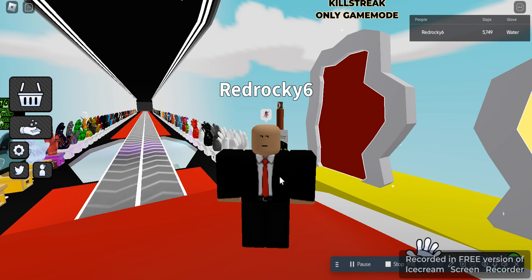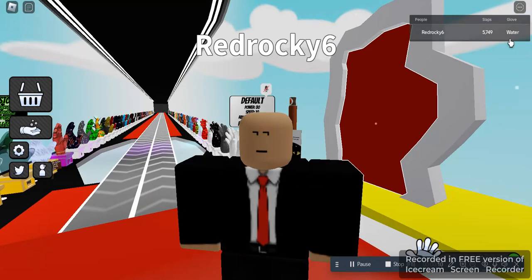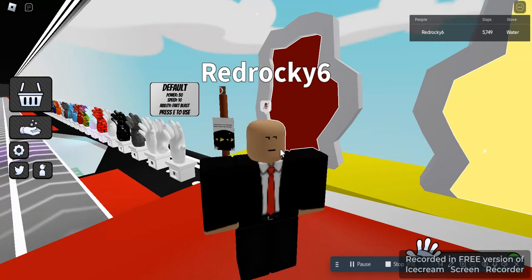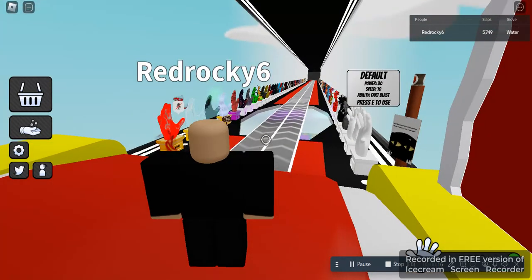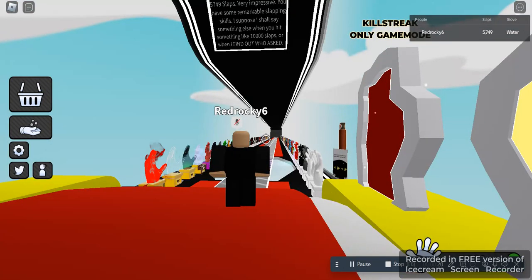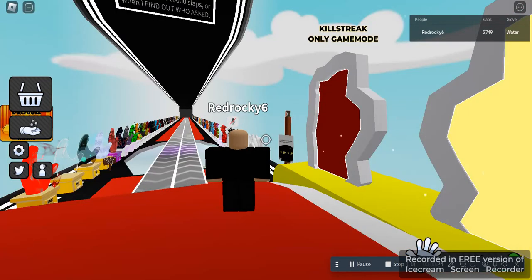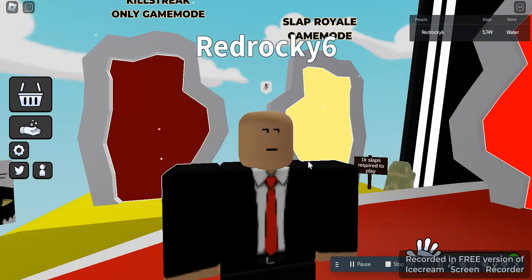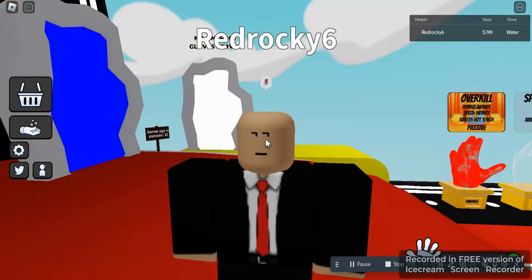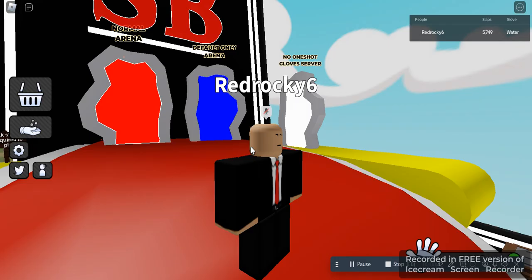Hello everybody! Recently Slap Battles added the new Water glove, and today I'm going to be doing a little showcase of it. To get this glove, you first need to get the Alchemist glove — slap 10 people with Plague to unlock Alchemist. Once you have Alchemist, you have to make all potions. You don't have to drink them, just make all of them, and then you'll get the Water glove.